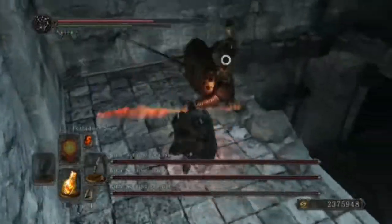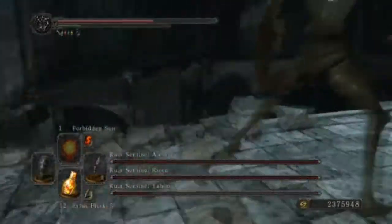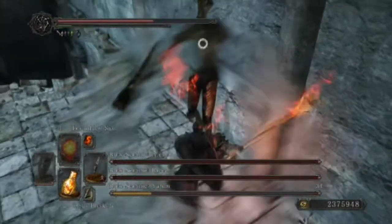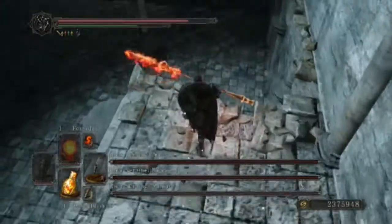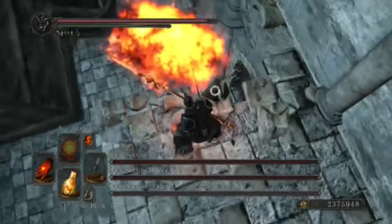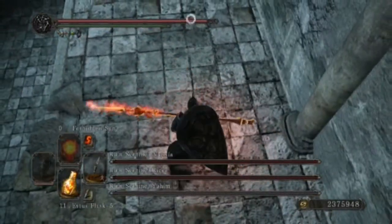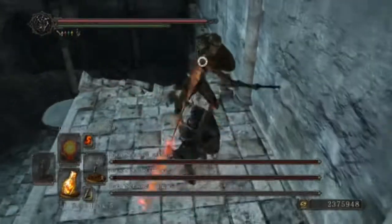Rolling through the Sentinel's attacks seems quite useful, but I tried that on a different character with a lot less adaptability and got hit while trying to roll through their attacks. So try to get your adaptability to around 20 — I have it at 30, but 20 might be enough as well.